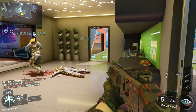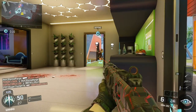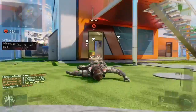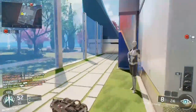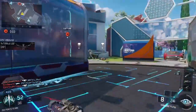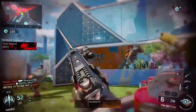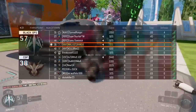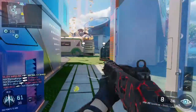Moving on to create-a-class — there are a lot of buffs and nerfs here. Starting off with the VMP: there's a fixed suppressor issue on radar and reduced sprint time. If you don't know, when you activate the VMP as your secondary it basically makes your class suppressed, meaning you won't appear on the radar. That should have been patched way before, but they're patching it now. Also, reduced sprint time with all guns and rapid fire.